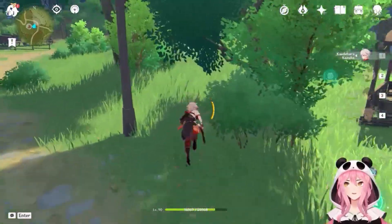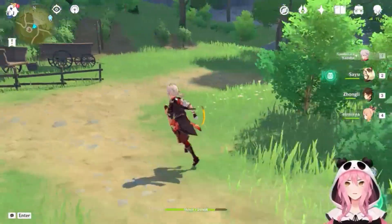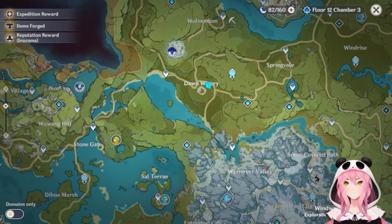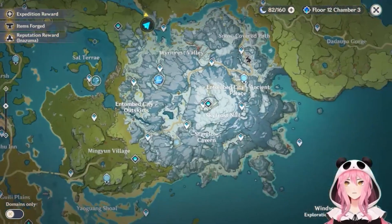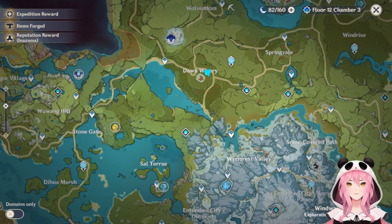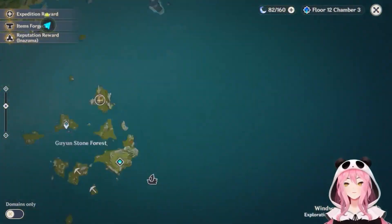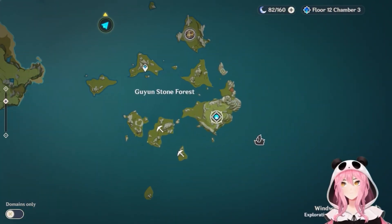Of course Sumeru could also have its own spawns of dendro crystal fly variants, which would mean even more crystal cores each day. That's going to wrap it up for the Dawn Winery. We just kind of went in a circle — there are obviously more around if you want to take your time. I just did a quick lap to show you there are flies around. The next spot is the Stone Forest.